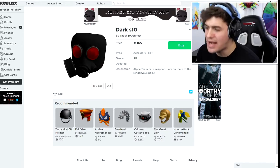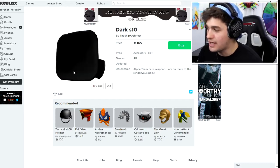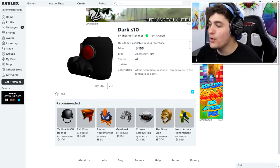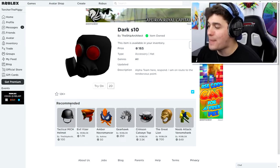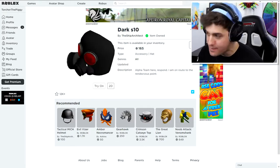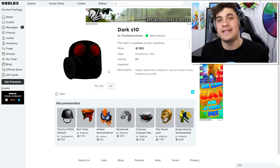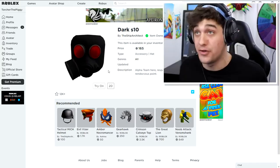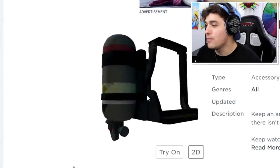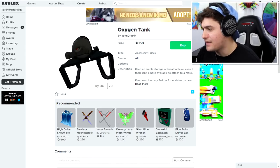It even has red eyes just like Torture does — it looks really good. We're going to purchase that and equip it to our avatar. Because he's wearing a gas mask he also needs an air canister so he can breathe, so we're going to get the oxygen tank as well. It even has a little fitting on the bottom — pretty cool.